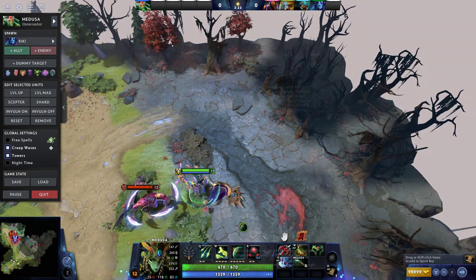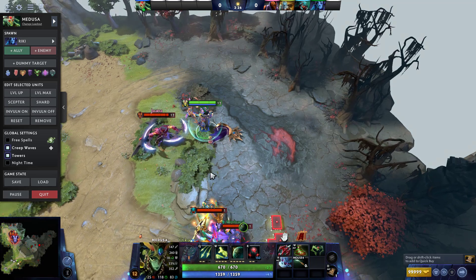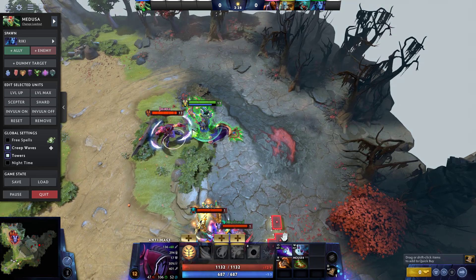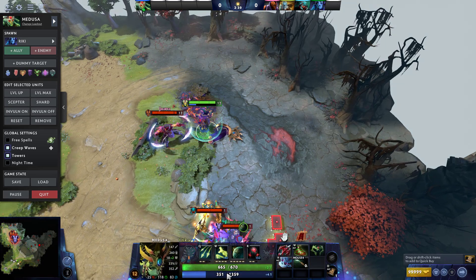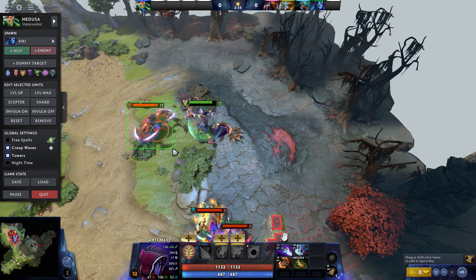Right now she has 1300 mana, and that obviously means she's not taking any damage from Anti-Mage. But you can get rid of that really fast, which is really good. That's with no mana illusions. Good hero — this is probably the best hero.